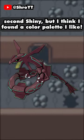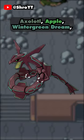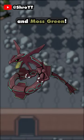I wasn't sure what I wanted to do with the second shiny, but I think I found a color palette I like. The colors used were Deep Tuscan Red, Axolotl, Apple, Winter Green Dream, and Moss Green.